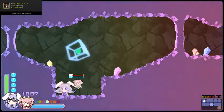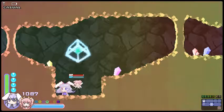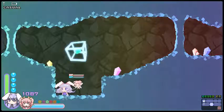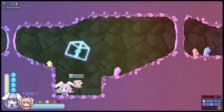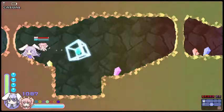Hello everyone and welcome back to Let's Play Rabi-Ribi. In the last episode we cleaned out the southern woodland area and collected all the items. So we're gonna do the same thing with the rest of the other worlds and see where we go from there.